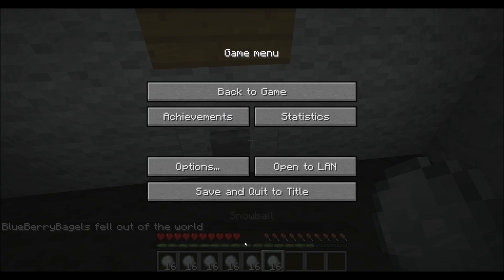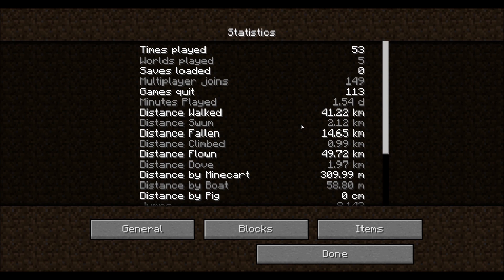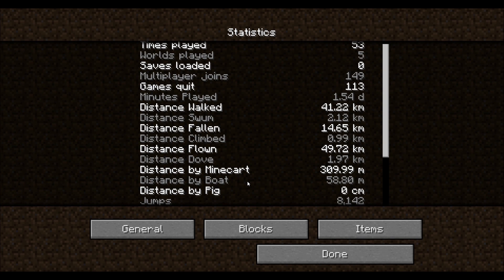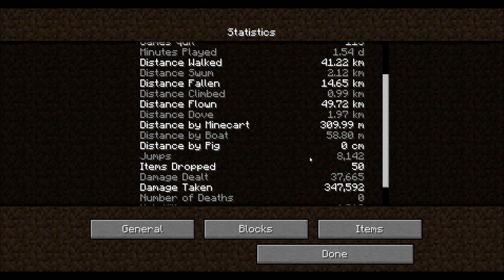I want to see my statistics. Distance climbed is about fifteen times smaller than distance fallen. I have taken ten times the amount of damage than I have dealt.